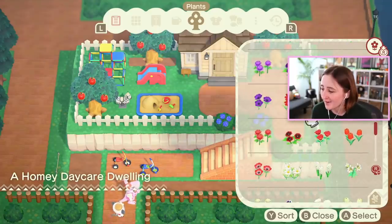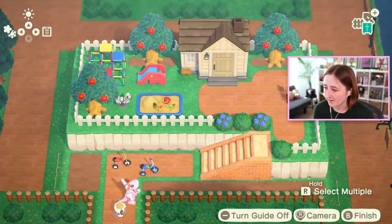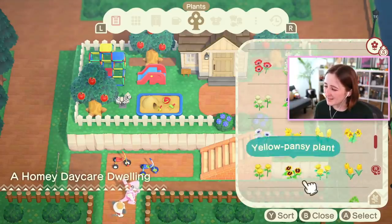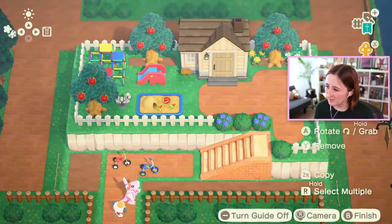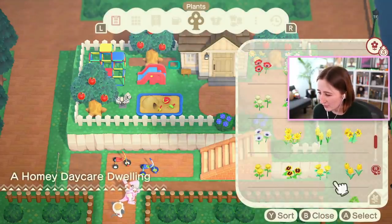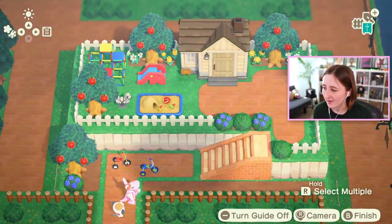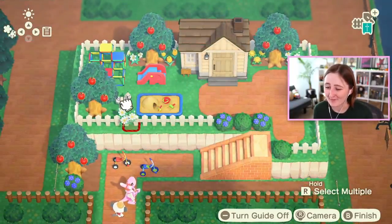I have no idea what color flowers to pick. I might do mostly yellow and white flowers — I feel like that'll be good. We'll have blue bushes, red apples, yellow flowers. Oh, I like that, I think that's cute. I mean, I know I'm one to talk — I can call it cute all I want, I'm the one who made it.